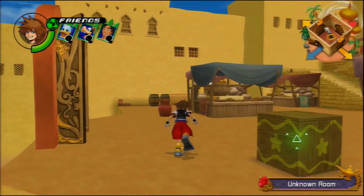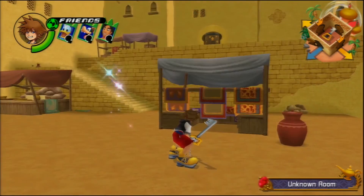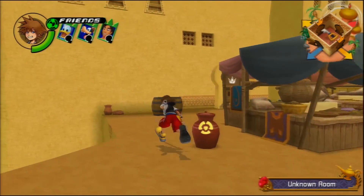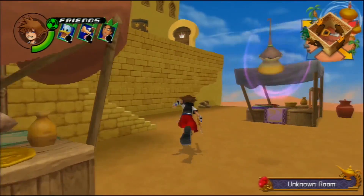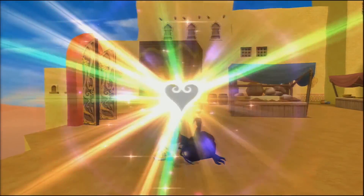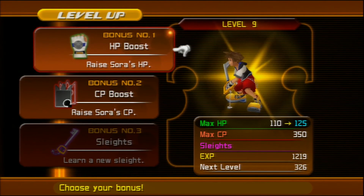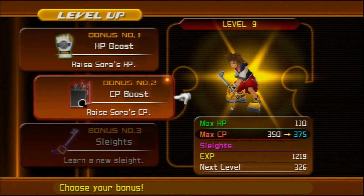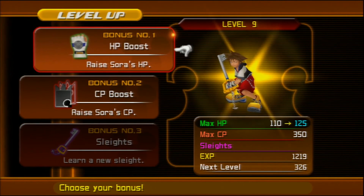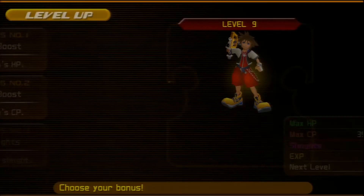We find ourselves here in Agrabah for the first time. The first thing you want to do is make sure that you destroy all of the tents you can. Just from that we ended up getting a level 6 Blizzard card. I would also suggest this is a pretty good time to actually kill the Heartless in this area. During those fights we ended up gaining a level on Sora, so we're putting most of our points into CP, and we're going to keep doing that.